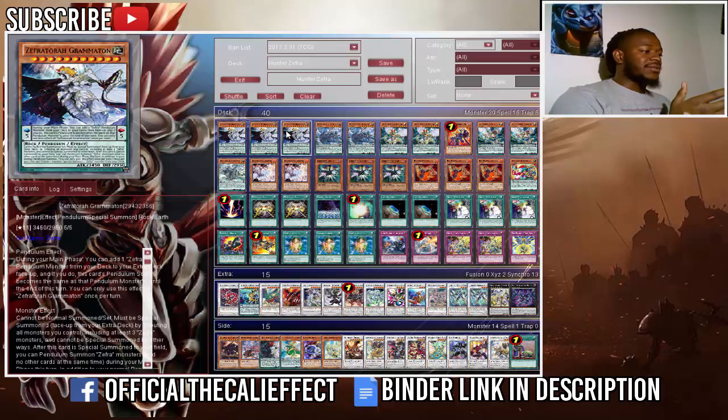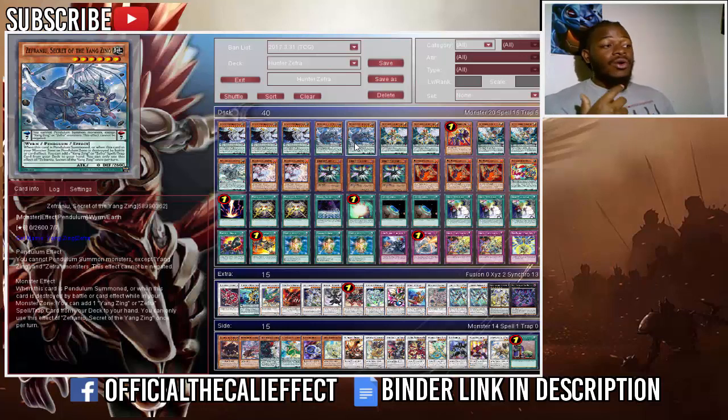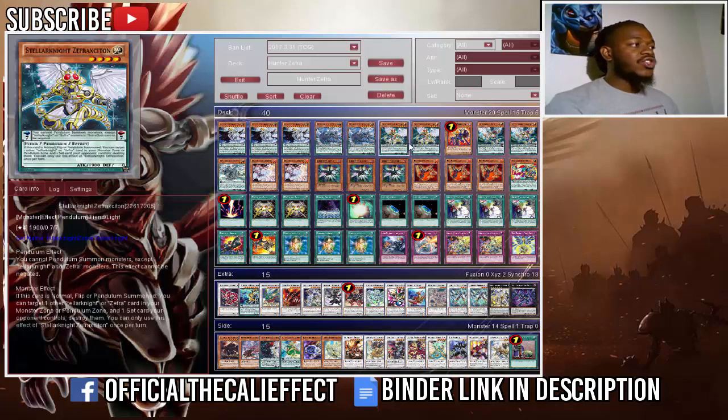When Zephyroc is in the pendulum scale, it becomes any scale you want by putting a Zephyra monster into the extra deck. Two copies of Zephyra Nui — this is probably the second best Zephyra card. When it is pendulum summoned or destroyed by battle or card effect, you get to add one Yang Zing or Zephyra spell or trap from your deck to your hand.